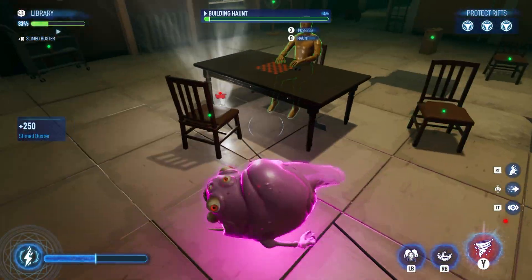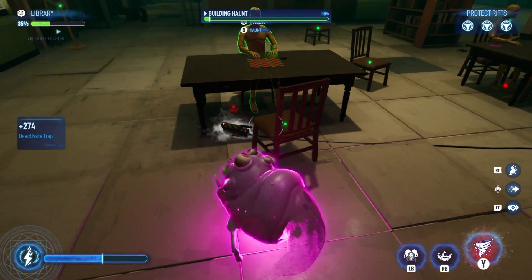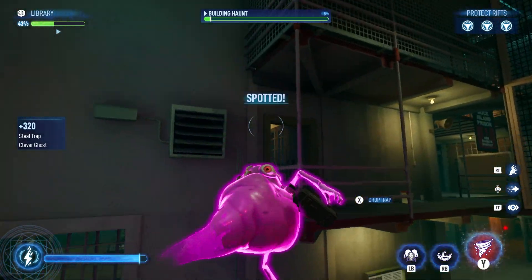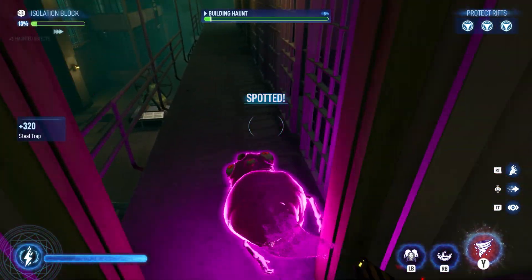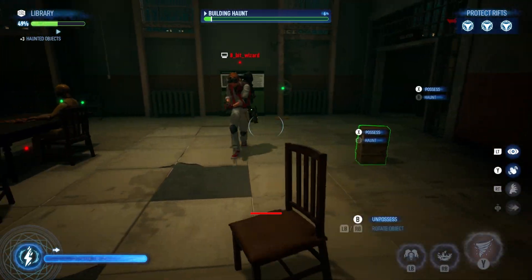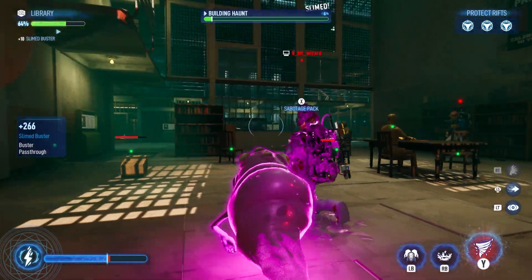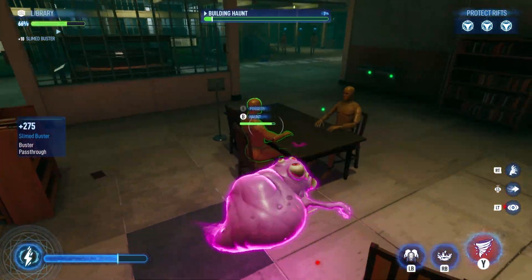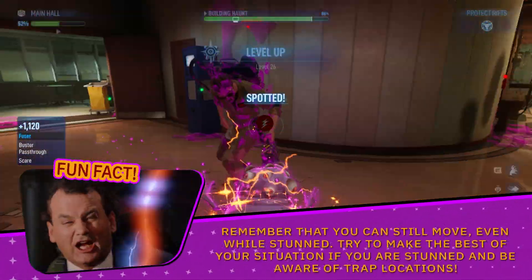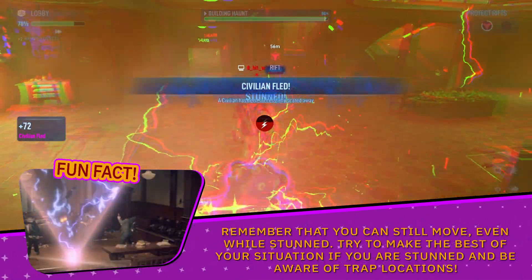If you're not under proton stream pressure, you can approach a ghost trap from the side and close it. You can also grab a closed ghost trap and hide it somewhere a ghostbuster can't reach, forcing them to go back to the entrance to pick up a new one, thus wasting their time. If stealing the ghost trap isn't your style, you can also destroy it with enough attacks — however, they are durable, so make sure you have energy to spare. Fun fact: remember you can still move even while stunned. Try to make the best of your situation if you are stunned, and be aware of trap locations.